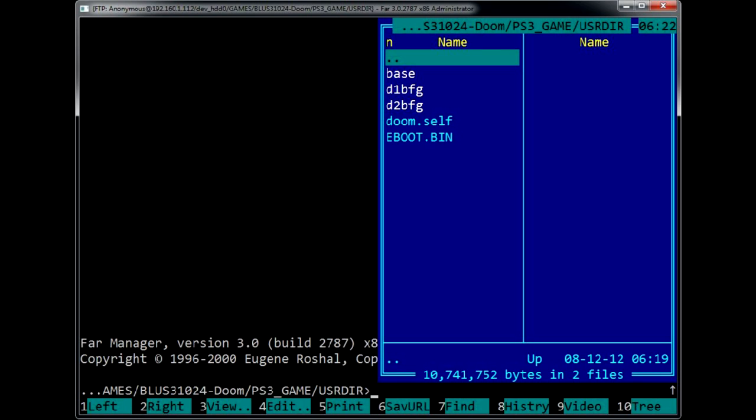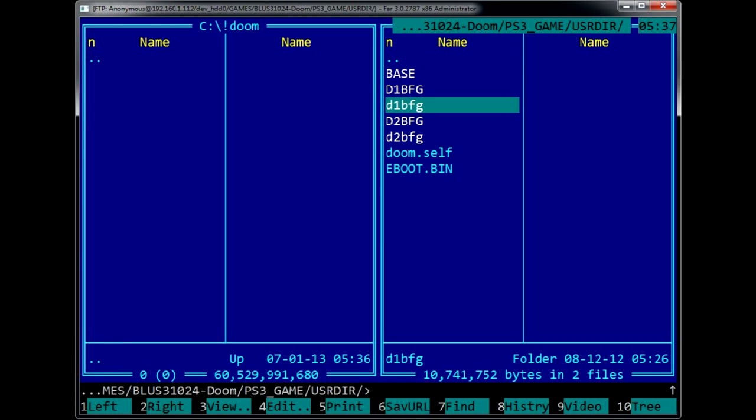For some reason, the backup has subfolder names in lowercase, which is not common for PS3. If you copy it to the internal drive using File Manager in Multiman, it will convert all lowercase subfolders to uppercase. And you will probably be copying the patch over FTP, resulting in subfolders with identical names but different letter cases.